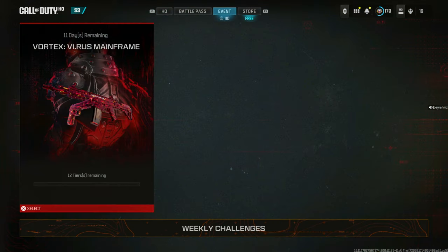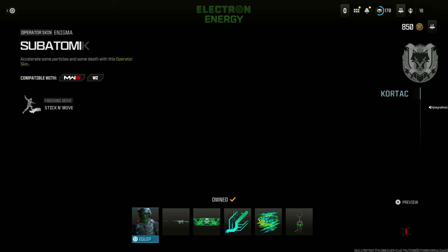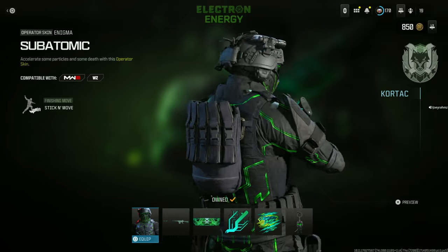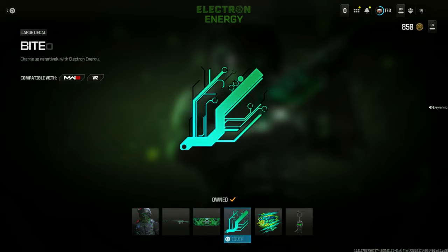Now that I've restarted the game, I'm going to the store and hitting the bottom right corner — press bundles and as you can see, it's right here: Electron Energy. This is exactly what it looks like, guys — it's actually very, very nice. And you also get this free weapon blueprint with it, the Death Conductor. Pretty cool.